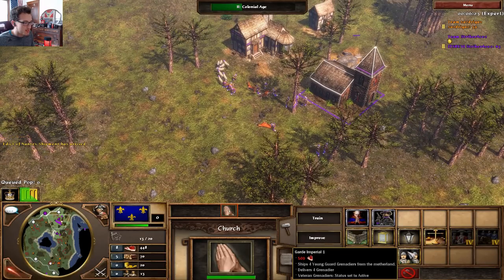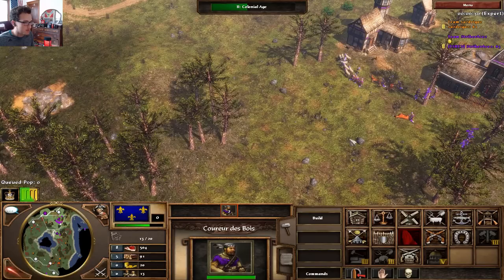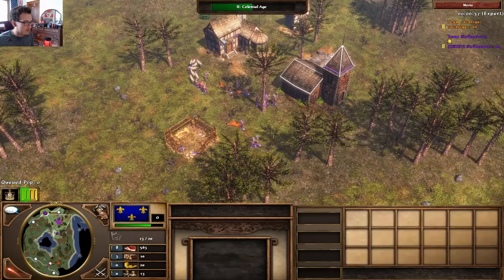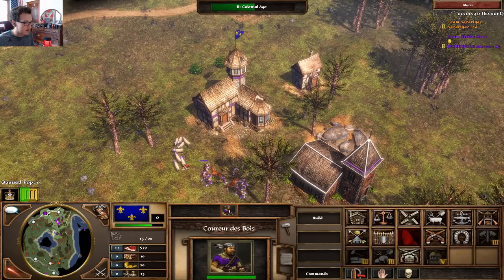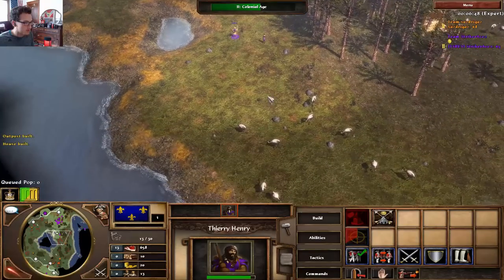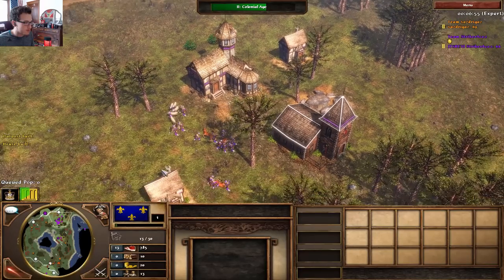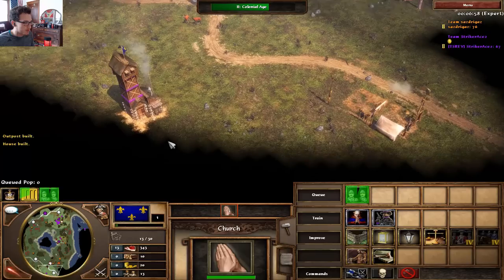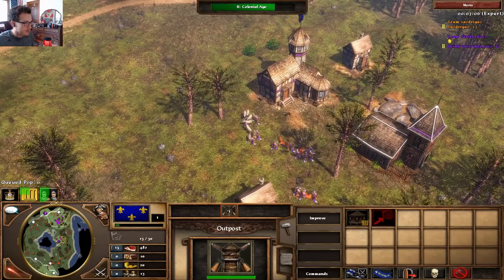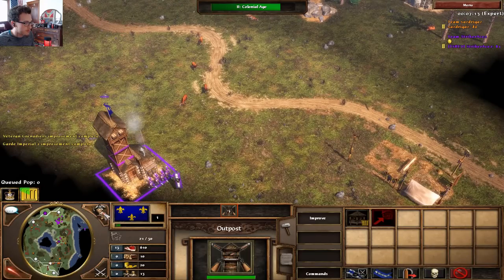This is the first shipment we'll send in - these guys. Then we'll send the next shipment too. We have all these sheep so I'm not worried about food. Our next shipment is going to be our dragoons - our goons are going to be our first shipment. We're going to send it right back here, stacking it all up back there. We want to have our goons out by the time our next set of grens come out. These guys cost 500 food - they send a batch of four, then the 1000 food ones give a batch of five.